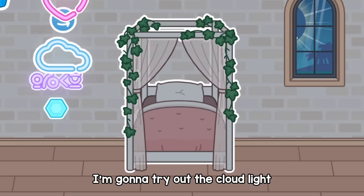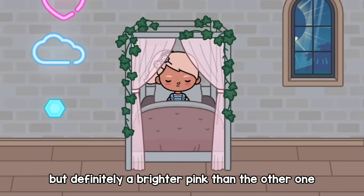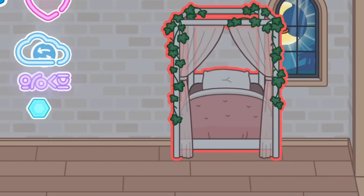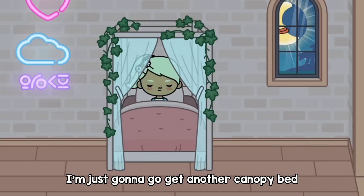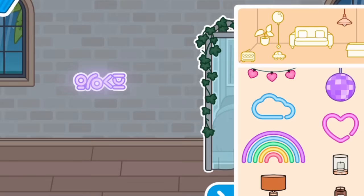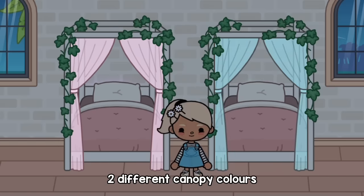Let me try out the color light — so it's kind of pink. This one is a hot pink, or at least a brighter pink than the other one. Let's see if this light is going to be blue — I really like this one, it's so nice. I'm just going to go get another canopy pad. The beds can have two different canopy colors — I love this hack!